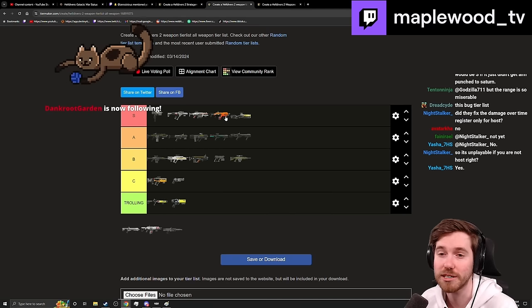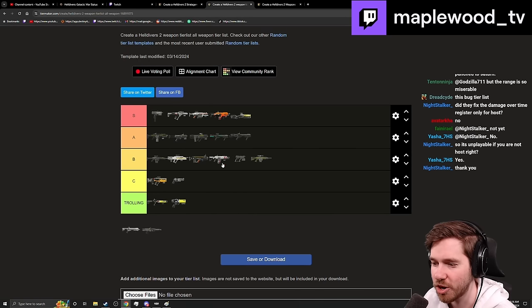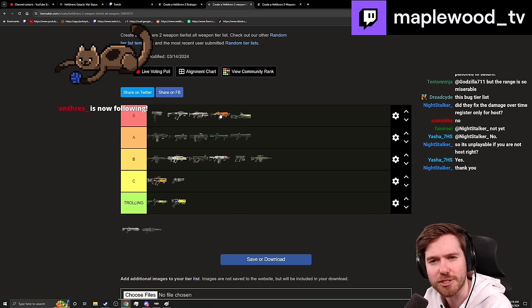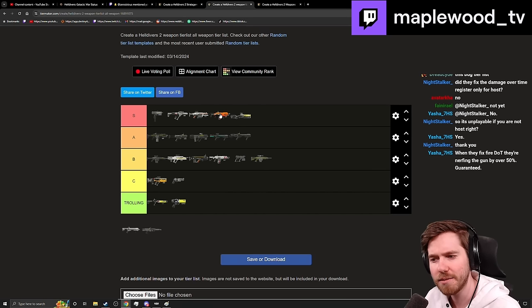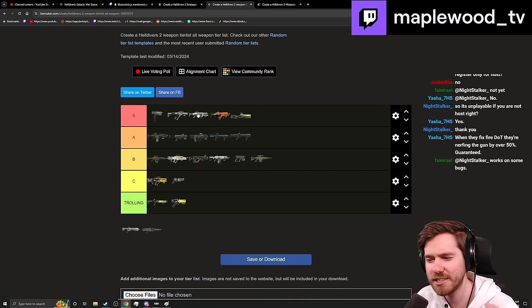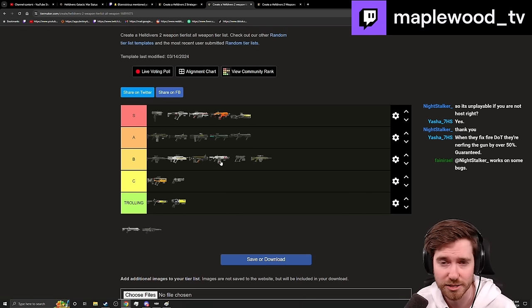The Spray and Pray is a solid B tier. I don't like the handling — it completely gets outclassed by the Incendiary Breaker for add clear, and it feels like a boat to handle without any of the Dominator's benefits. It doesn't have medium pen or really high damage per shot. I'd love to see it gain something now that the Incendiary Breaker dominates the fire-damage niche.